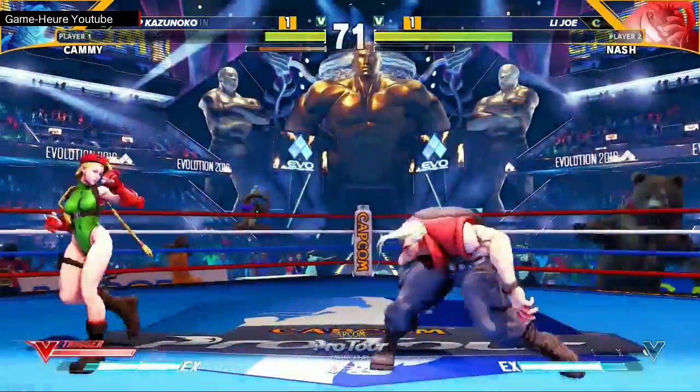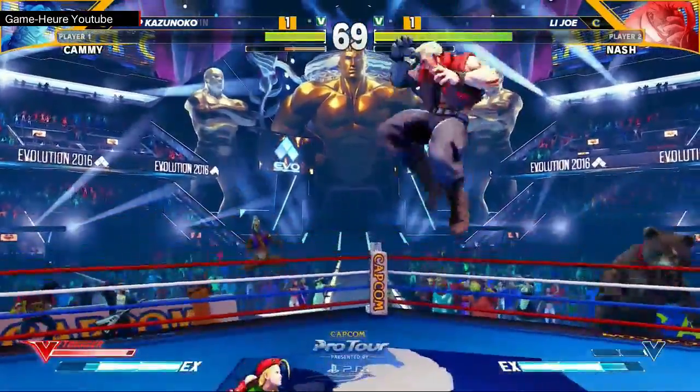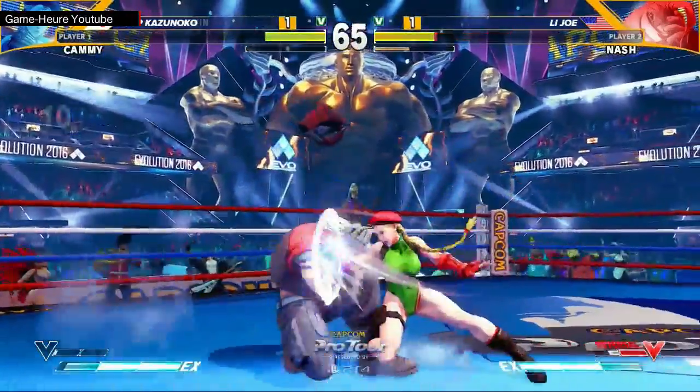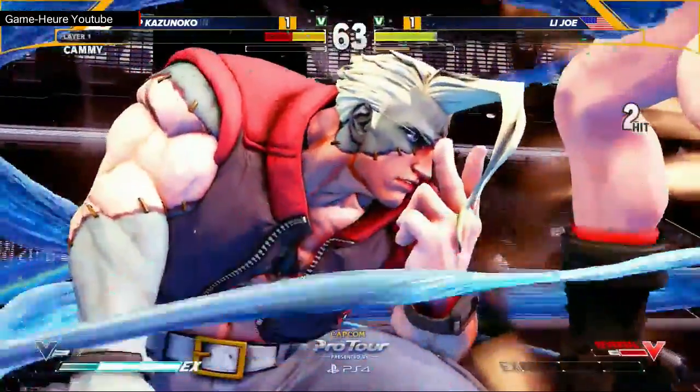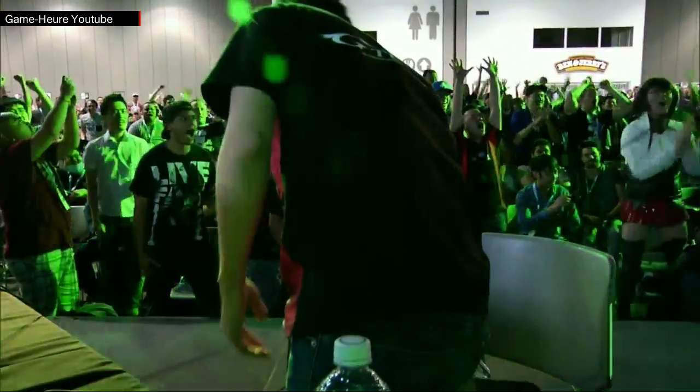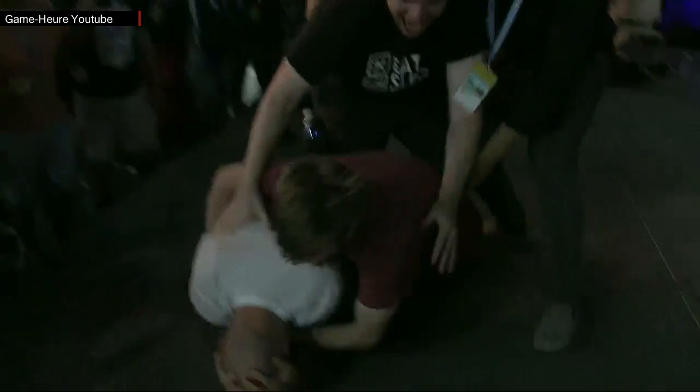Kazunoko chooses not to keep the pressure up — was scared of the V-trigger. Kazunoko's gonna be able to confirm, maybe spend EX. What a block again — same sequence — and he's gonna confirm it and spends it. Is that... that's dead for sure. L.I. Joe is in Top 8 of EVO. He makes it.